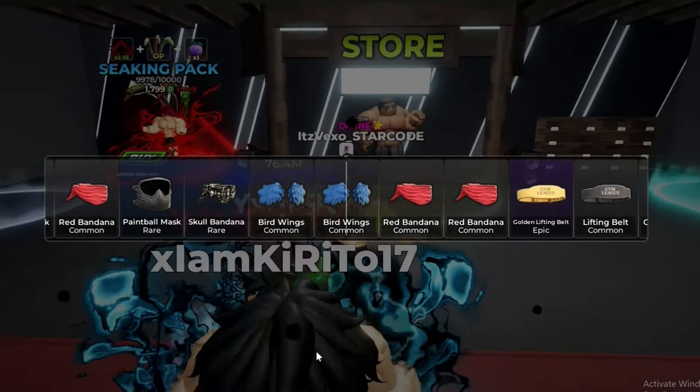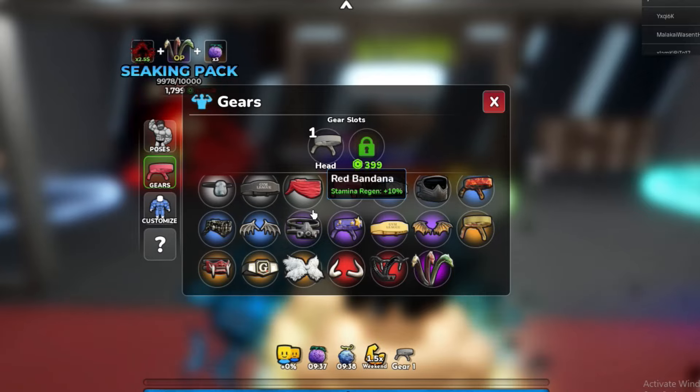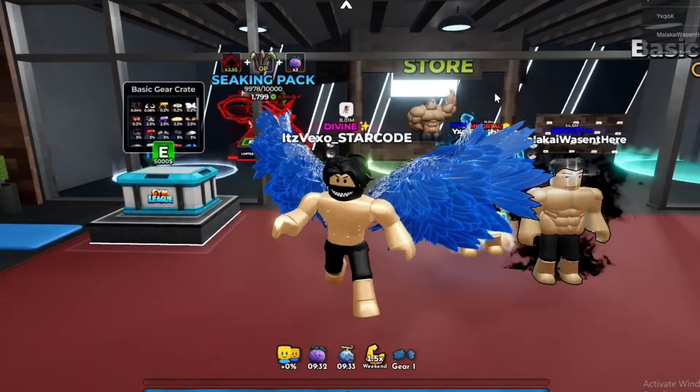I'm wondering how many gears you can equip - looks like you can only equip one. These wings do look pretty sick though. This might be the best update, not gonna lie. It's not a pay-to-win update at all. Let me know if you enjoy it and if the new codes helped you out - peace out!